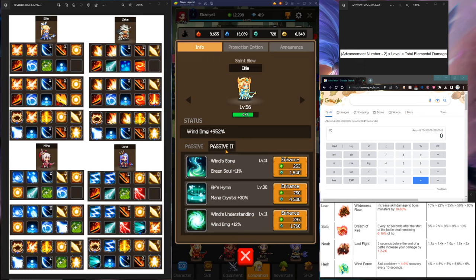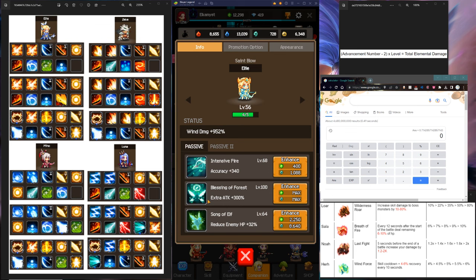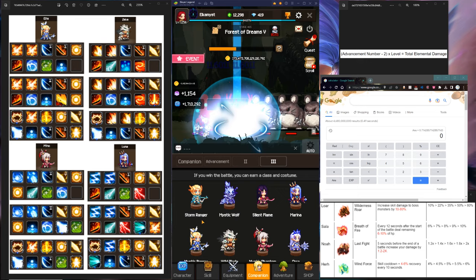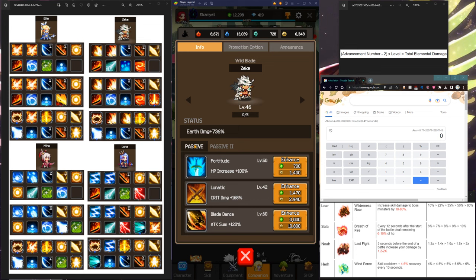One thing about passive 2 — passive 2 will be unlocked after you beat page 3. For example, when you beat Fairy Light for Ellie you unlock Wind Song, you unlock Elf's Heim when you beat Rose, it skips one for Storm Ranger, and by the time you beat Mystic Breeze you unlock Wind's Understanding. Wind's Understanding is not bad — wind damage, Supersonic, good for farming, Red Lightning. But if you want damage, Elf Song is good damage. If it's cheap, go ahead and put some points into these. That principle follows for the rest of them.